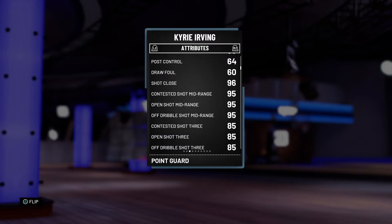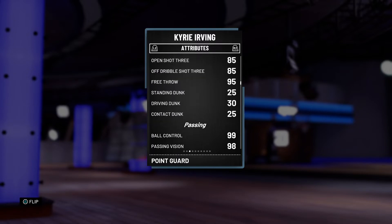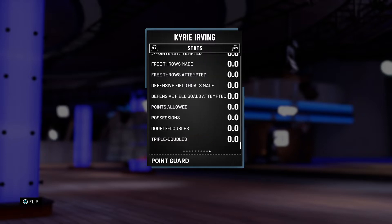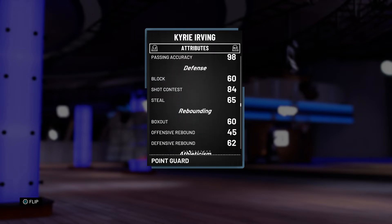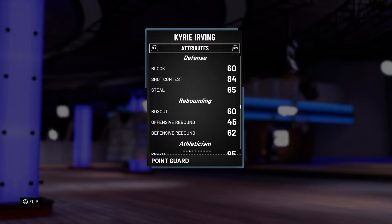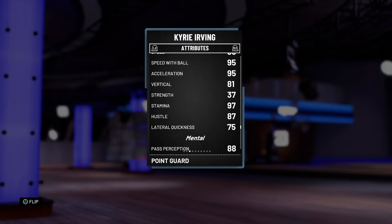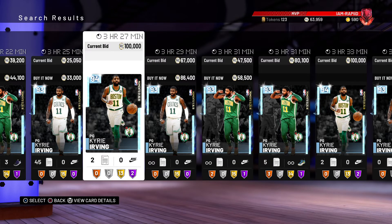He comes with a nice 97 driving layup, and an open shot three of 85 — which will probably be a lot better than it seems because his release is very good in this game. His mid-range jump shot is 95. He's not going to be a dunker, but that's expected. 99 ball control — not a lot of cards have that; I don't even think they gave Magic Johnson 99 ball control. He also has 98 passing stats all around, 84 shot contest which is solid, and 65 steals — not great for stealing, but okay. 95 speed, 95 speed with ball and acceleration, 97 stamina, 75 lateral quickness, and 82 on-ball defense. Not the best defender but he has pretty good pass perception, which is really big since getting off-ball steals is actually really good in this game.